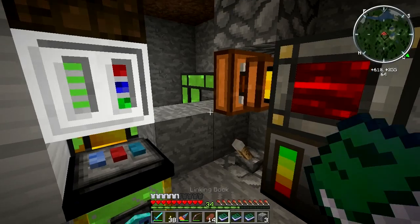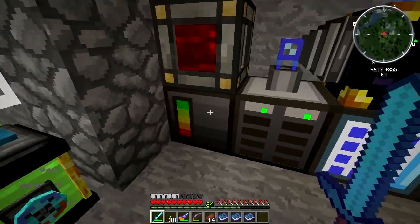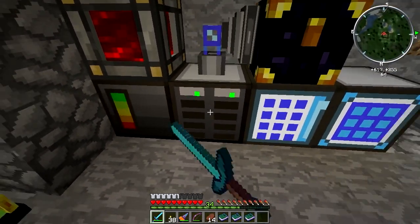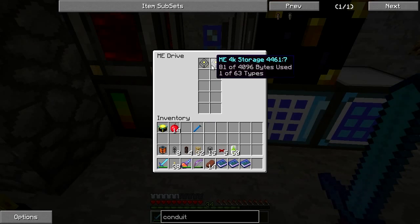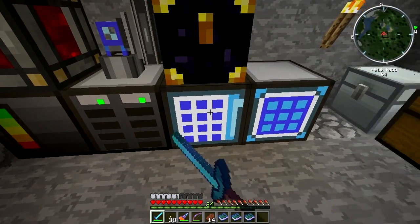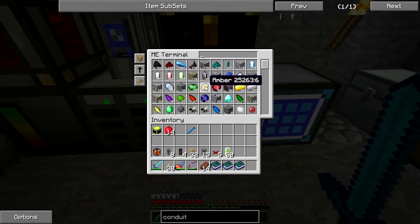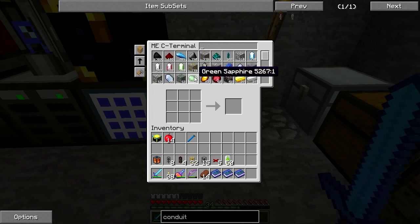The energy cell is running this excellent ME system — matter energy or something, it's in the Applied Energistics pack. I have a controller here that controls the network. I have a disk drive here with two storage disks. I then have a terminal so that I can check out what I have in here, and also this excellent little crafting terminal, which is just like a chest with a crafting bench attached.